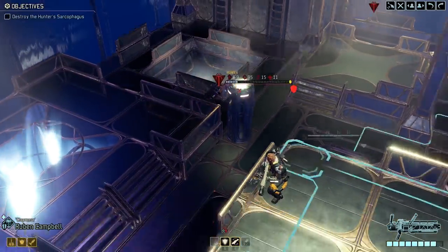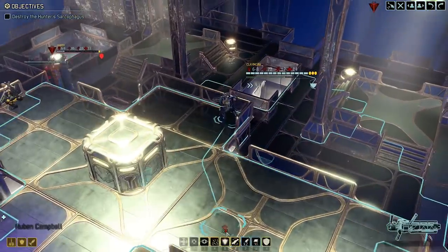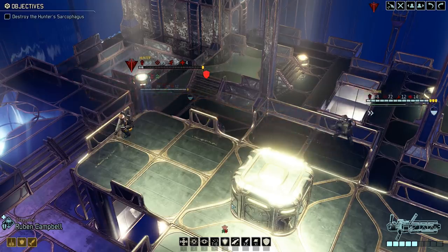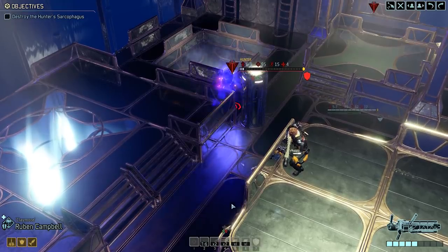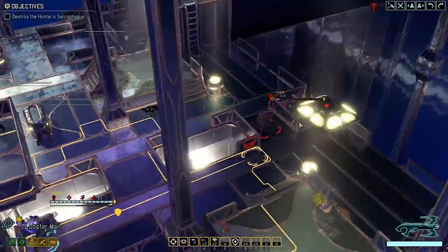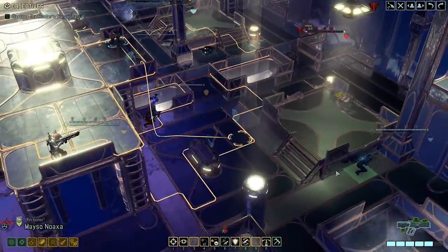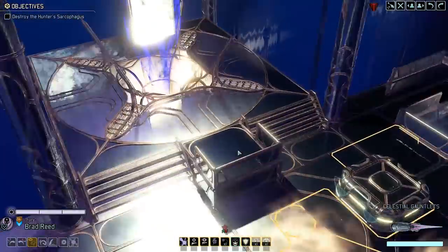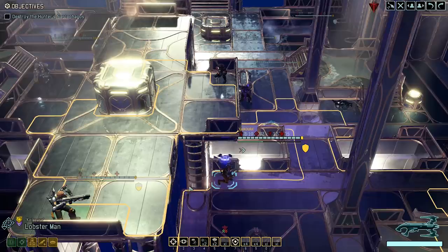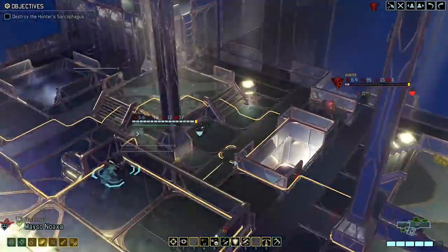Hail of bullets — yeah, I don't want to risk a miss. So I'm thinking hail of bullets is the best option here. That won't quite kill him but he'll be almost dead — we could maybe finish him off with combat protocol, or let him take a turn and finish him on the next. It's slightly risky, but that would allow us to do more damage to the sarcophagus. I think we're better off just killing him right now — that's just safer.